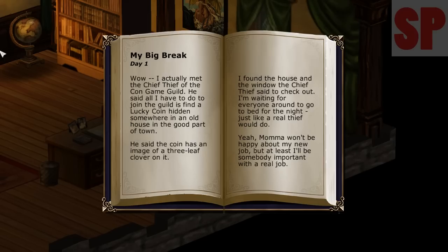The concept is that you are basically a thief learning your trade, by going to Hero-U — U stands for university, like a school. 'My Big Break, Day One: I actually met the chief thief of the Con Game Guild. He said all I have to do to join the guild is find a lucky coin hidden somewhere in an old house in the good part of town. The coin has an image of a three-leaf clover on it.' I found the house and I'm waiting for everyone to go to bed, just like a real thief would do.